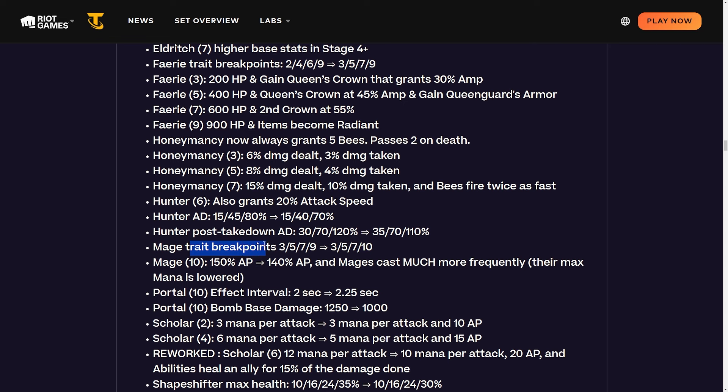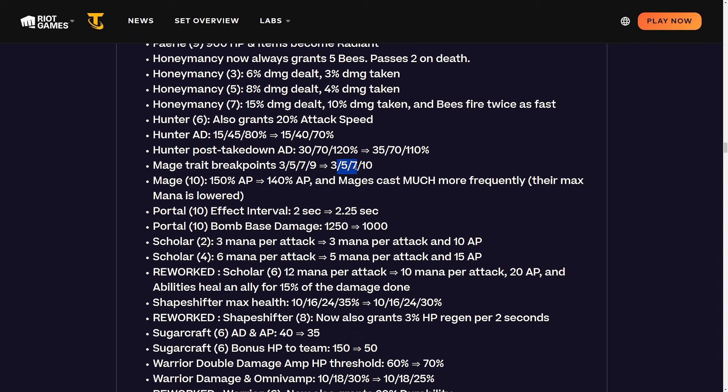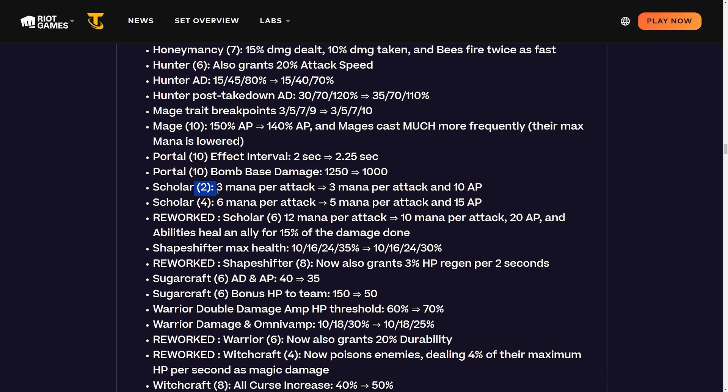Mage trait breakpoints are being changed from three, five, seven, nine to three, five, seven, ten - a new prismatic tier. Mage ten changes from 150 AP to 140 AP, but mages cast much more frequently because their max mana is lowered to 20 for every mage. That's absolutely bonkers. I feel like ten-mage is going to be very, very overpowered - but it makes sense since every ten trait should be pretty strong. There are only seven mage units so you need an extra spat, making it harder to hit than ten-portal, but it has to be much better.